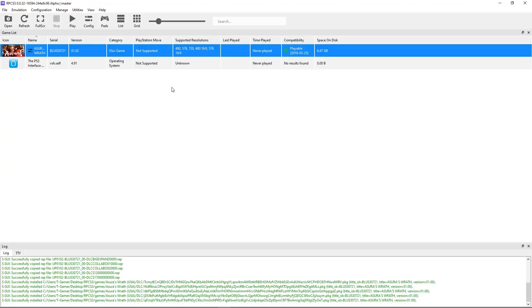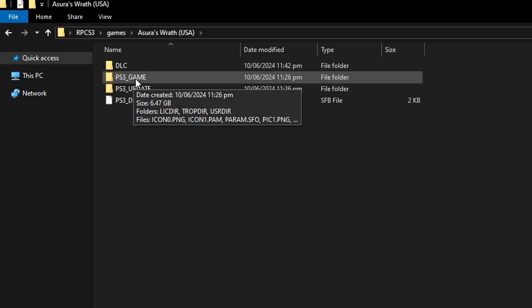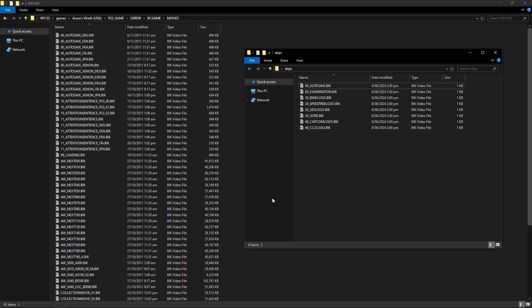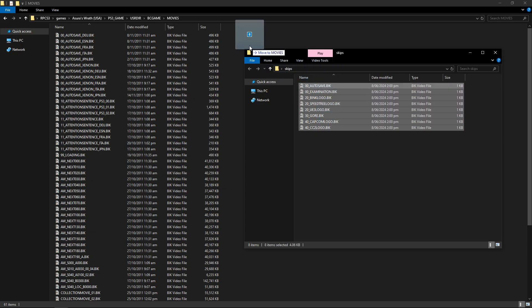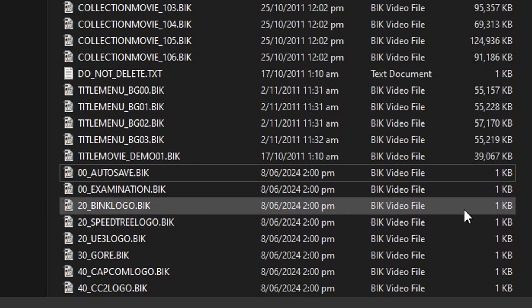There is also a way to skip the intro logos — the Capcom and CyberConnect logos that appear every time you start the game. Navigate to the game folder on the emulator, then go to PS3_GAME > USRDIR > BC_GAME > Movies. The process to create blank video files is a bit tedious so I went ahead and did that myself — you can get these files in the description. After you extract the file you'll have a folder with blank video files. Select everything and drag them into the Movies folder of the game. When the game reads these files it will just skip ahead because there's nothing on them.